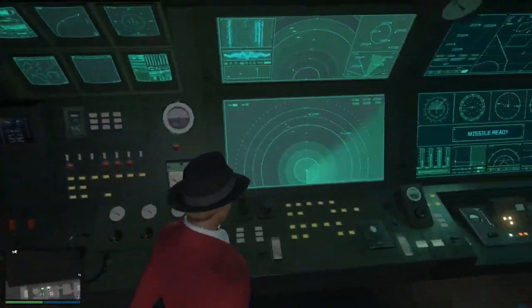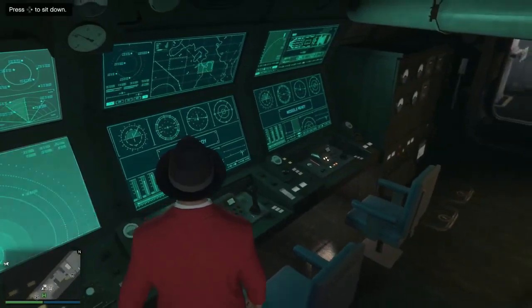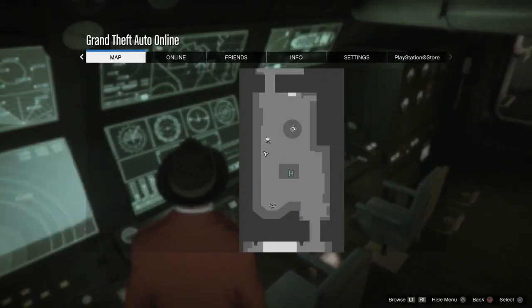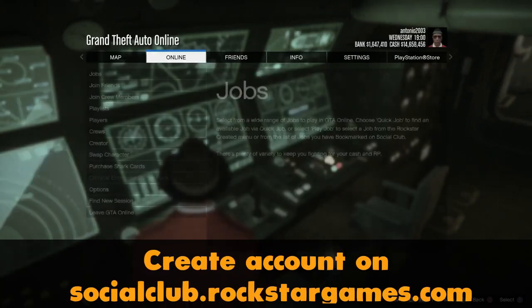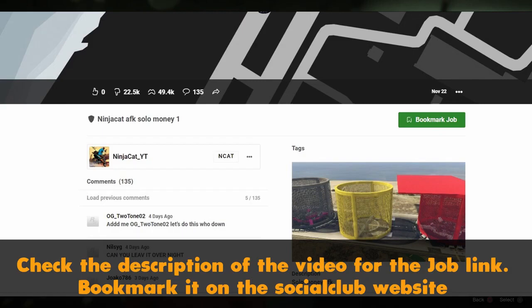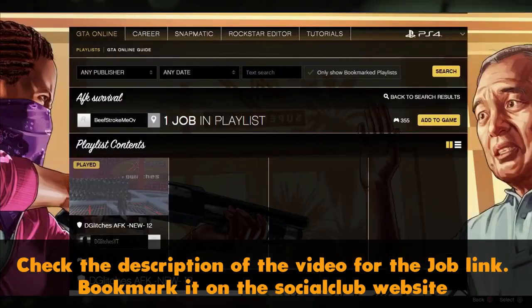Getting straight to the method, it's very simple. The first thing you need to do is make sure you create an account on socialclub.rockstargames.com - you'll need to link your account to your game. Also check the description of the video, there's a job link.